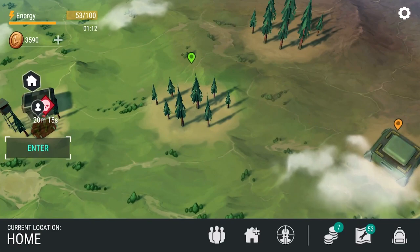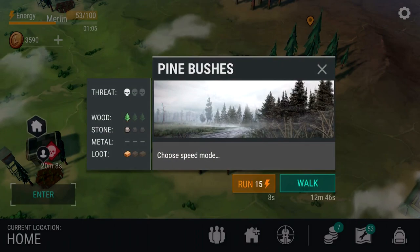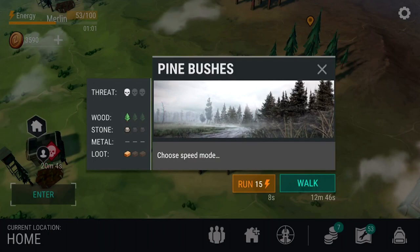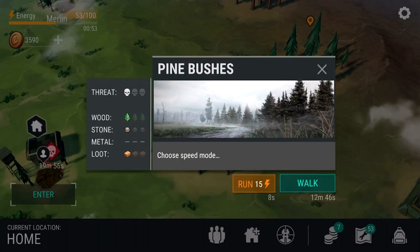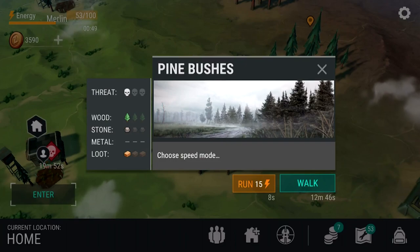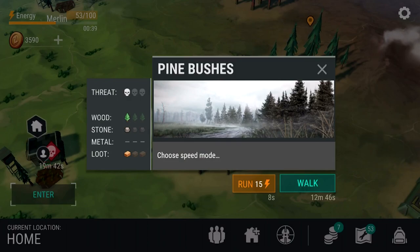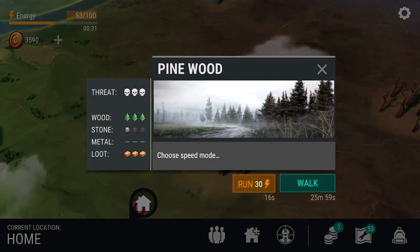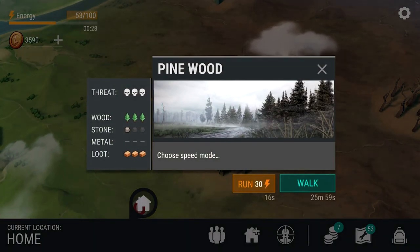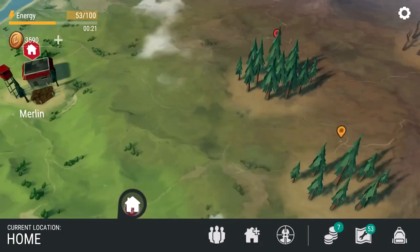Now that we're familiar with the map, we have different biomes we can go to. Here's the pine bushes — we can walk there which takes 12 minutes, or run which uses energy. You can buy more energy using coins for like 25 coins. You get the threat level in terms of what zombies are available and how many there are. The wood available is one, stone is one, and the loot — which is random chests you find in the little areas — is also one. You can tell by the tag on top: that one's green, this one's yellow, and this one is red.